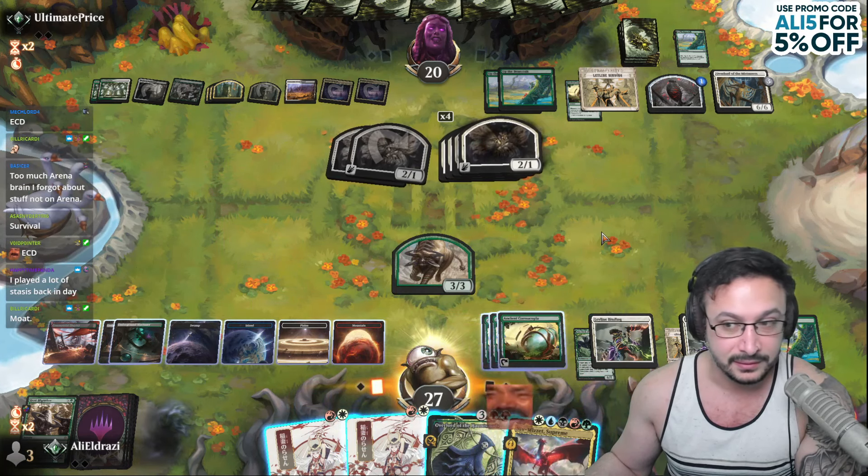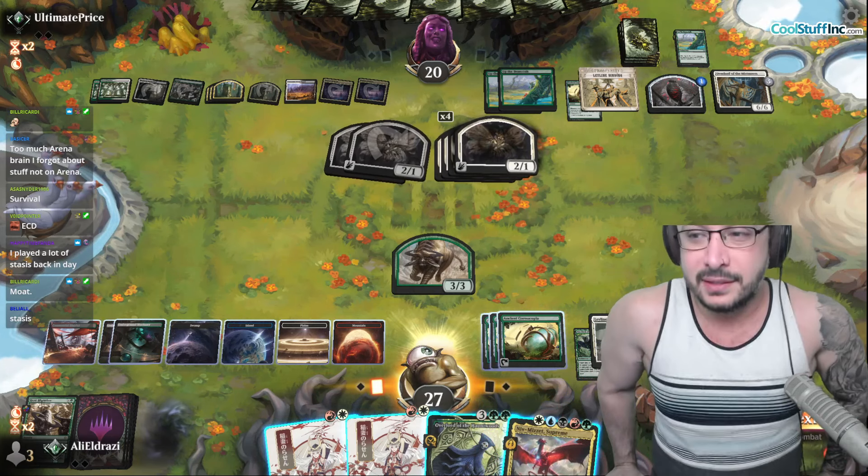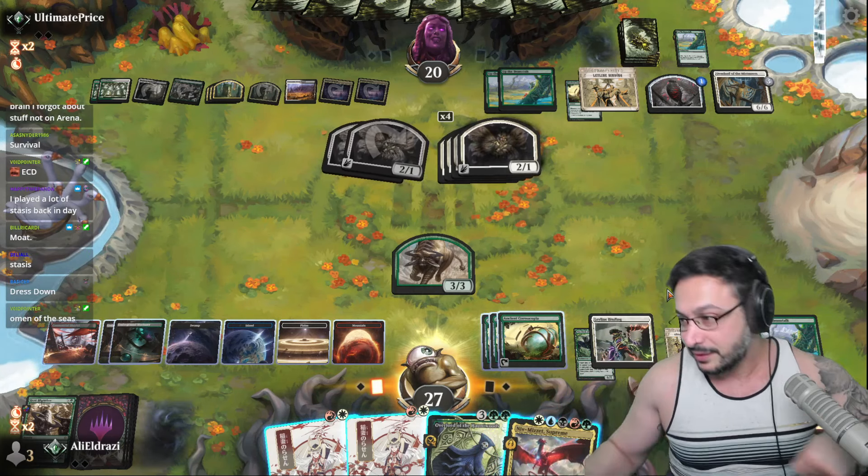Survival of the Fittest — yes, probably top 10. Moat is good too. Moat is very good — Moat is probably the only one that costs a million mana that's actually good. Stasis is good, yeah. Those are broken-power cards, not fucking Elspeth Conqueror's Death. That card's unplayable.